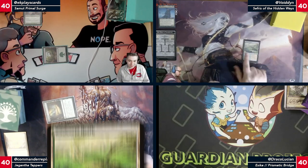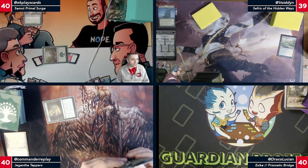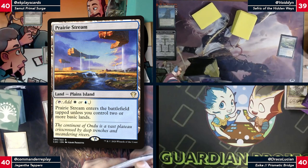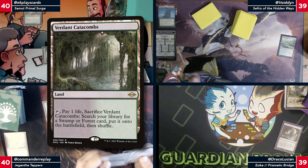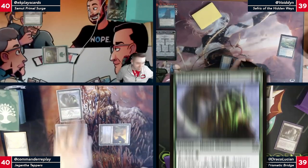I'm gonna play a Windswept Heath, lose one and get myself a Hallowed Fountain, tapped. I'll draw and I'm going to fetch with a Verdant Catacombs and pass. When you play events you have to play up against a timer.